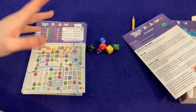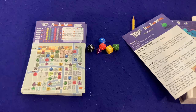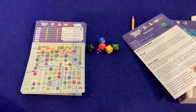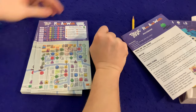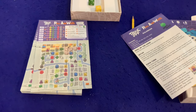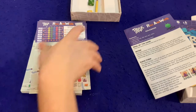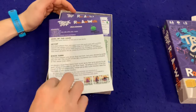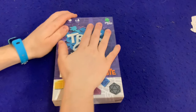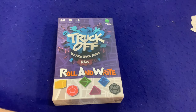But anyway, that was Truck Off: Roll and Write. Hopefully you got a really good feel for how to play the game. I do enjoy it — I'm critical on certain aspects, especially not having a scoring benchmark in the rules — but I really like the core mechanisms and I think there's a lot of potential here. It's a very interesting little roll and write with way more going on than you'd expect at first glance. That is Truck Off Roll and Write from Adam's Apple Games — if it looks like your cup of tea, be sure to check it out.